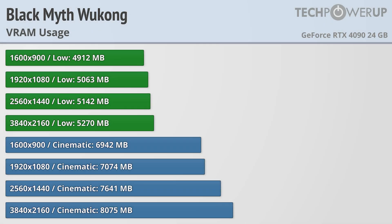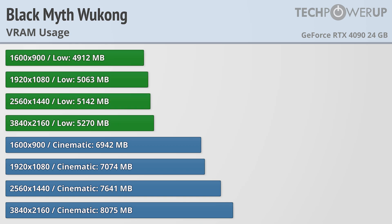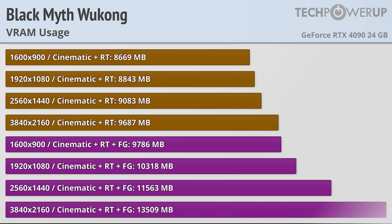Let's start off by checking out the VRAM usage. Regardless of the resolution, at low quality settings we're using about 5GB of VRAM. Turning up the quality to Cinematic, which is their version of Ultra, does increase the VRAM requirements to 7GB at 900p and escalating up to 8GB at 4K. Overall, not too demanding, though that does change a little bit when you enable ray tracing.